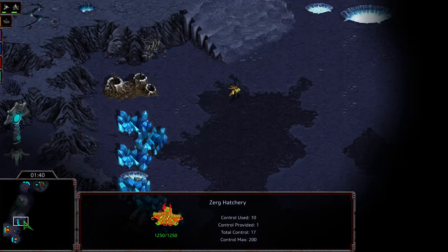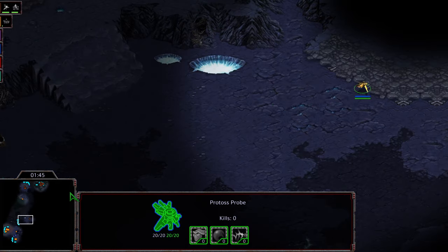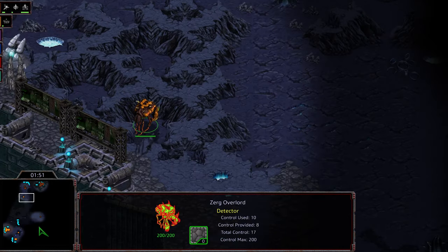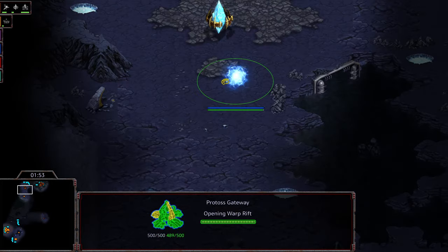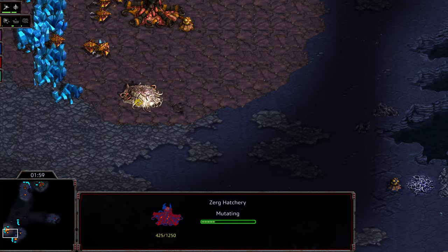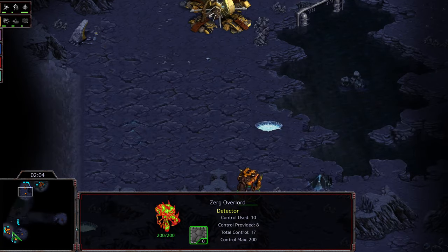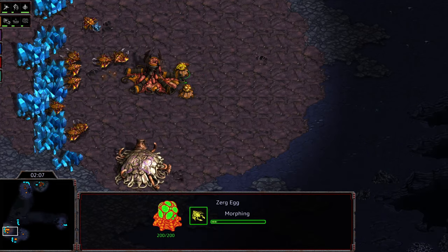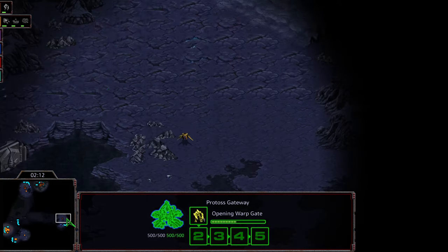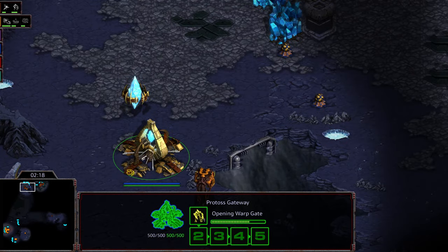We'll see if that zealot can go with it on Ascension - Ascension being kind of a remake. Did he see the overlord? Wondering what's going on with the scout here from Raz. Initially he was going bottom left but now he's changed scouting paths. The natural expansion is now up and there is a spawning pool being built. First zealot in production - Hawk's overlord is going to scout and see it.